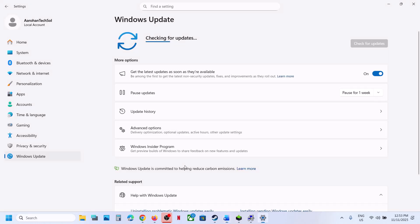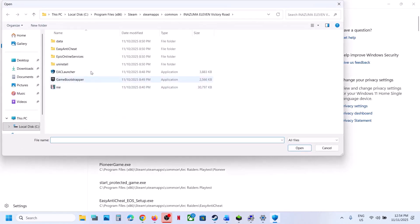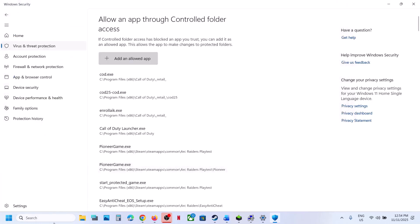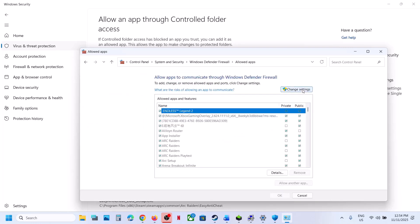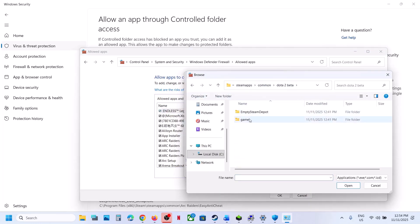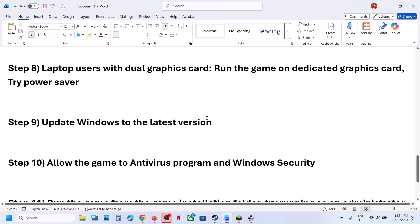Next, allow the game exe file through your antivirus program. If using Windows Security, go to Privacy and Security > Windows Security > Virus and Threat Protection, scroll down to Manage Ransomware Protection, click Allow an App Through Controlled Folder Access, click Yes, then Add an Allowed App > Browse All Apps, navigate to the game installation folder, and select the game exe. Also go to Control Panel > System and Security > Windows Defender Firewall > Allow an App or Feature, click Change Settings, then Add, browse to the game exe, click Open and Add. If you have a third-party antivirus such as Avast, Norton, Bitdefender, or McAfee, allow the game exe file there as well.